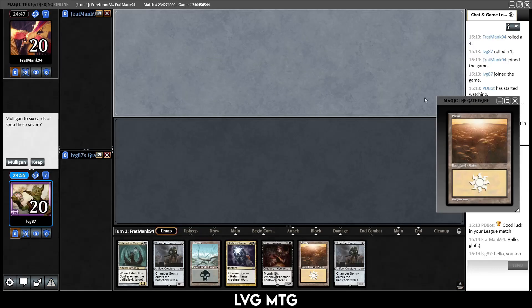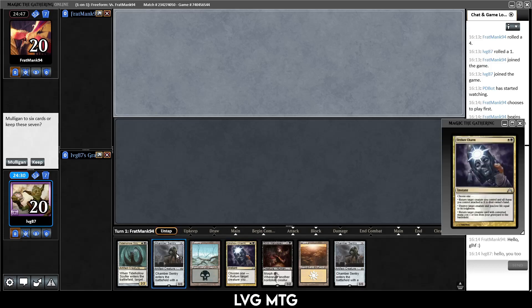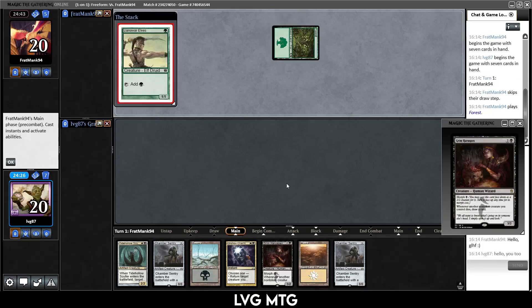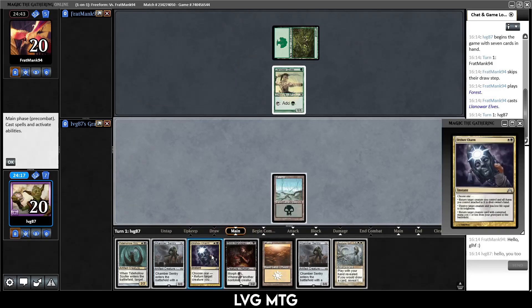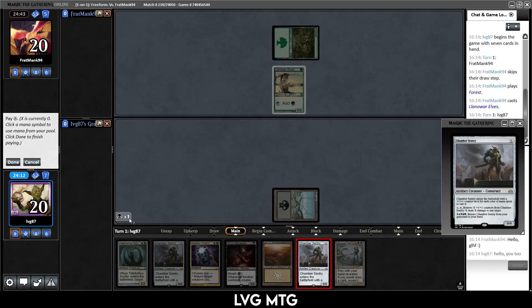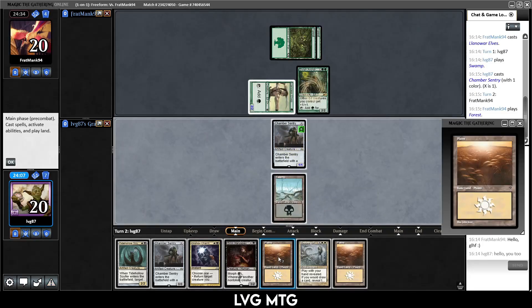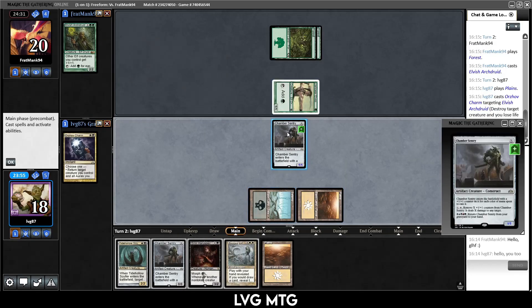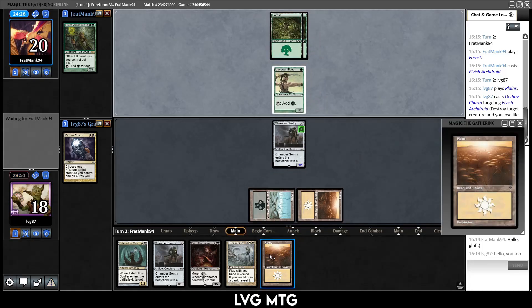Round 3, we're on the draw. We have two lands, some interaction, Grim Haruspex, and some babies to draw cards. We keep it. Opponent plays Forest and a Land Grant — so we're against Elves. At least I have a removal spell, and Chamber Sentry could be decent here. We play Chamber Sentry for 1 to be able to pick off an Elf. They play a Lord — we immediately kill it with Orzhov Charm. We take 2. If we let that Lord stick, they'll go way too fast.